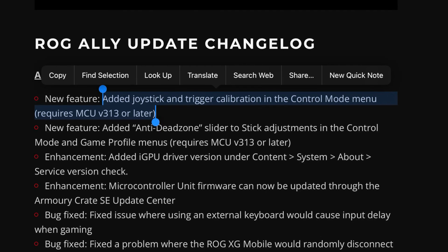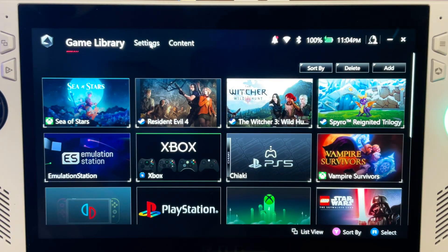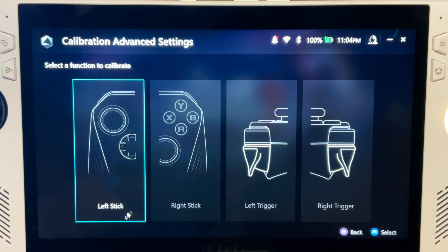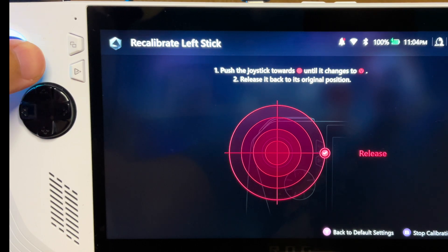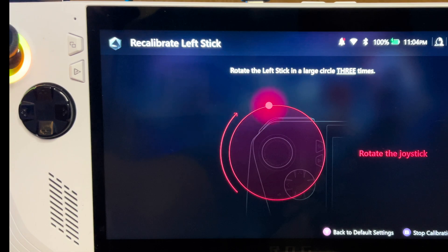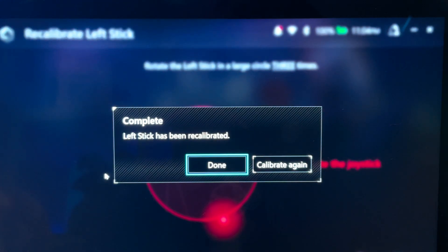The other big feature is joystick and trigger calibration. Head to Armoury Crates then Settings, then the brand new Calibrate button. Select a stick or trigger to calibrate — in this case the left stick. Press A to start, then push the stick in the directions it asks including a circle motion, and the stick is now fully calibrated.